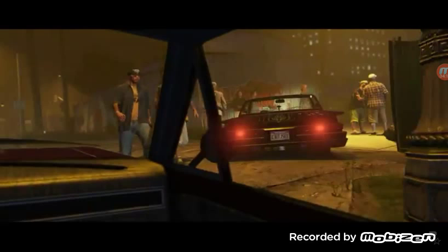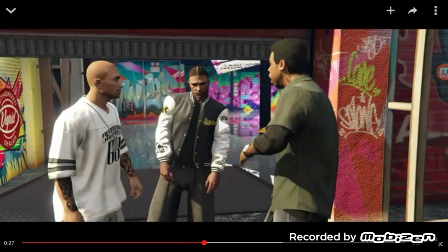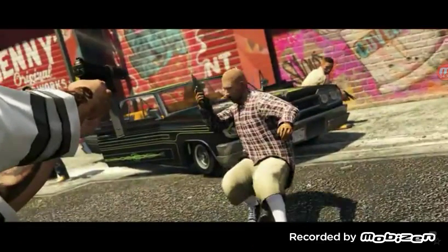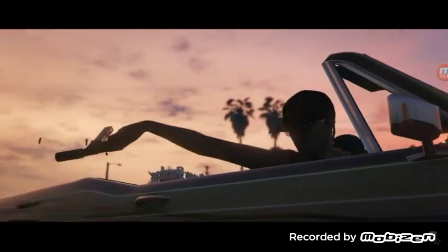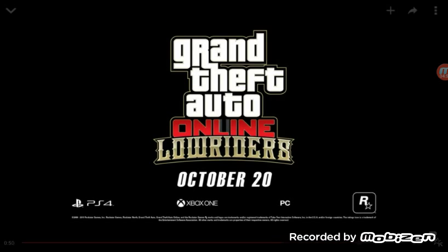We see a bobblehead and then there's a new gun too. Like a drive-by with lowriders. They added the new car called the Chino from the 'Lowriders' Part 2 update — look at that drive-by. So it looks like there's going to be new clothes, new guns, new cars, a new shop, new hydraulics, and customizations on the cars.